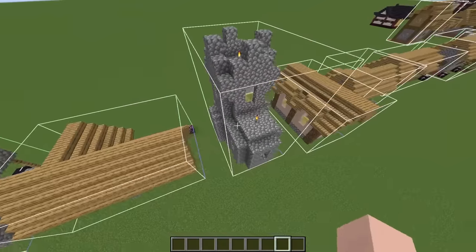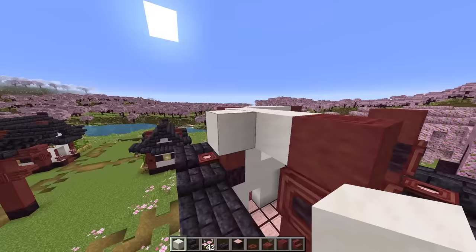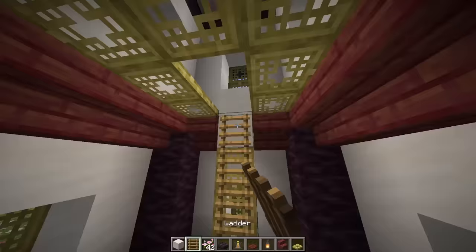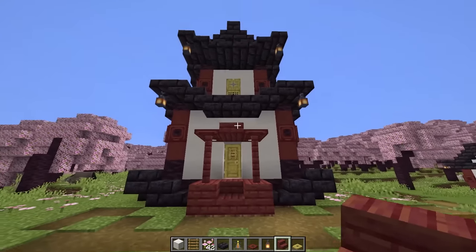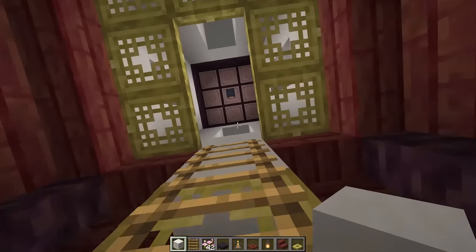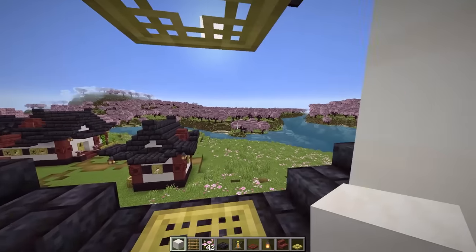The next structure is this tower or church — I'm still not sure what it is, but it's a common thing in a Japanese village. I finished the roof, added some details, built the inside, and it's pretty cool even if I'm not entirely happy with it. Let me give you a tour: you enter the tower, there's the potion area, and you can go up to the upper level and look out the windows at the village.